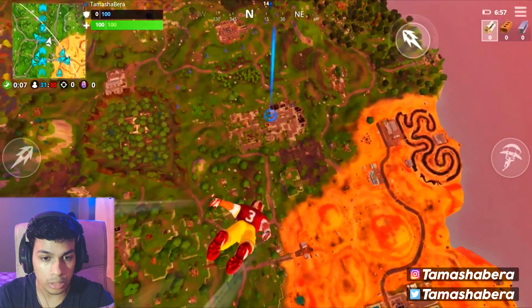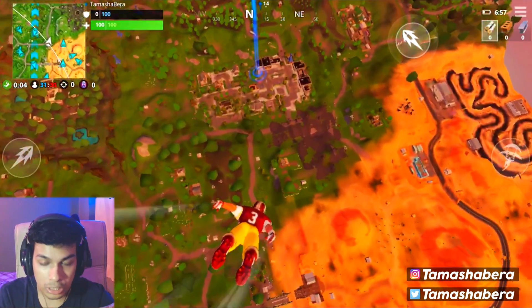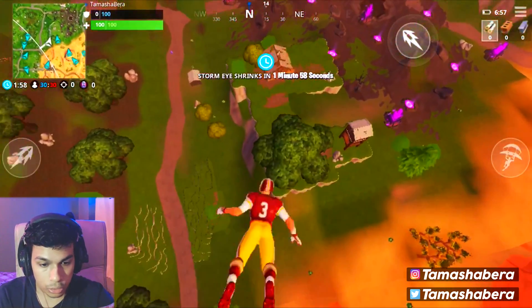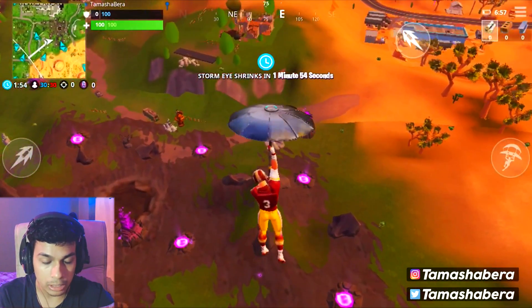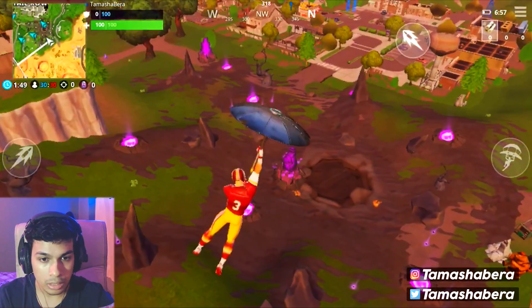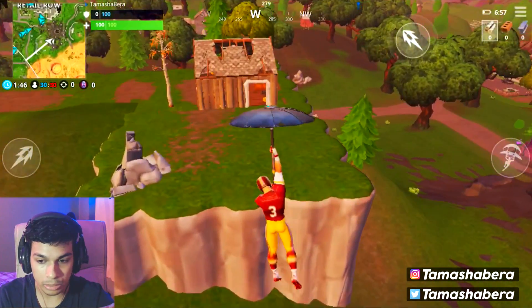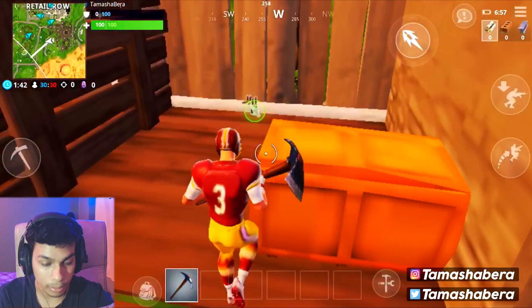I'm loving this game — look at the skin, it's so amazing. The colors really go well with the map, and you can change the colors of the jersey. We're gonna go down to this zone to get some zombies, shields, and guns. Oh, that's my battery message — I'll probably put it on charge after I'm done playing the game.